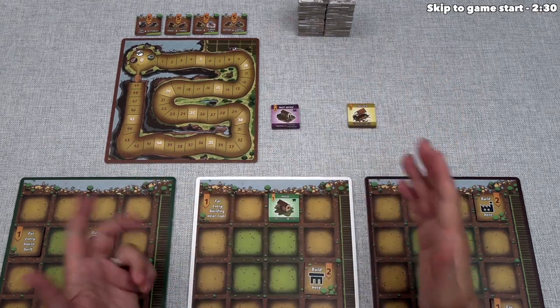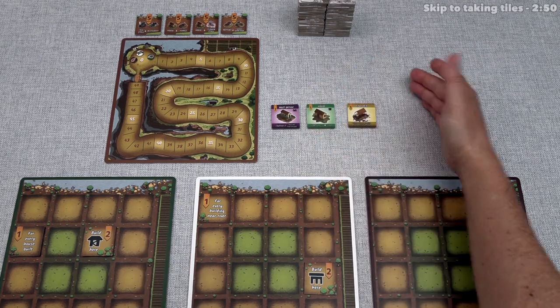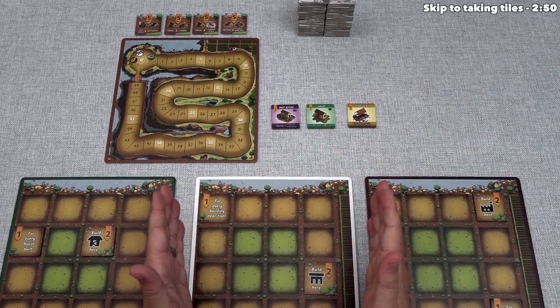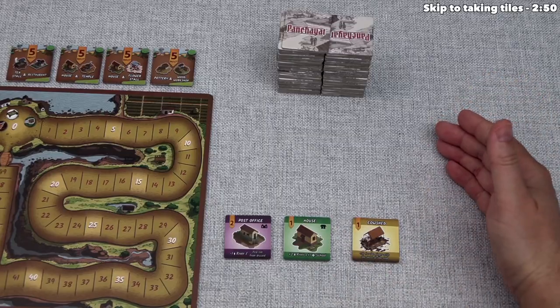I will explain how all of this works in detail while we are playing, and on that note, we can start the game. For today's tutorial, we are going to play as the white player here, and we are also the starting player. Let's begin the first turn of the game.